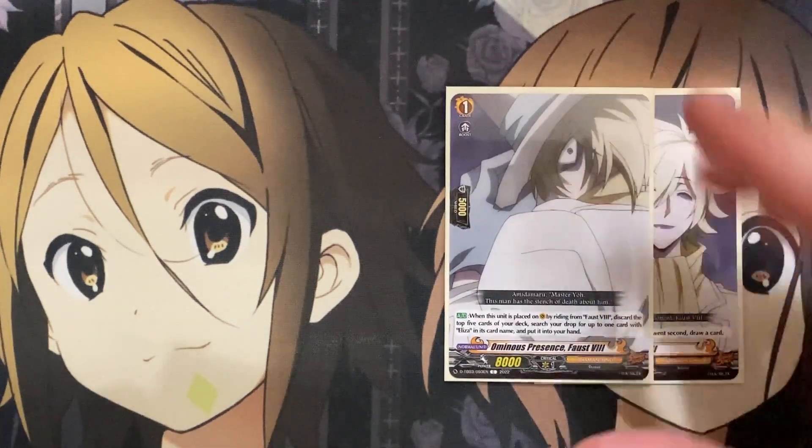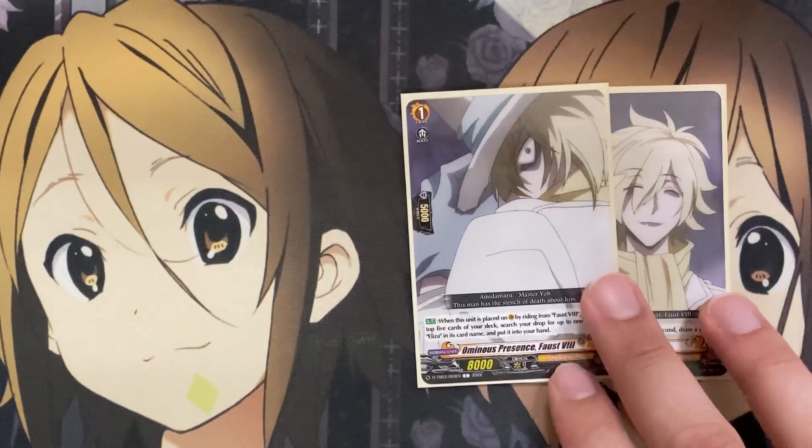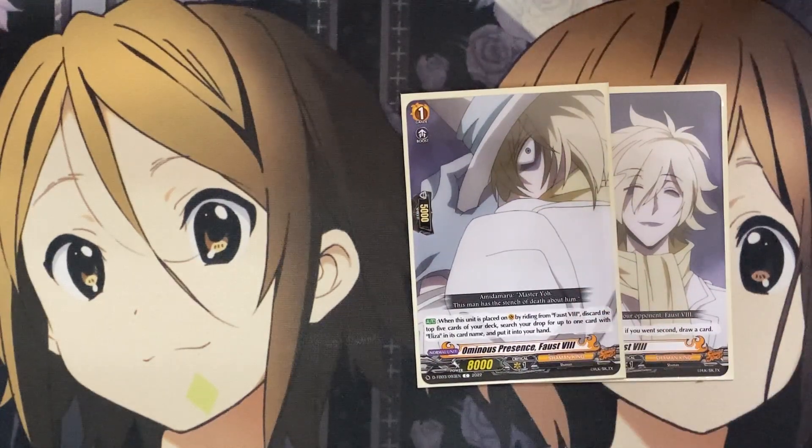Our grade one is Omnisious Presence, Faust the 8th. When the unit is placed on Vanguard by riding from Faust the 8th, discard the top five cards of your deck, search your drop zone for up to one card with Eliza in its card name, and put it into your hand. So even if you use the Eliza from your hand as a discard cost, you can at least send the top five and still have a card to add back to your hand. That's why it's good to use it as a discard cost for the ride deck, because then you'll at least have that guaranteed add if there wasn't one from the top five cards.